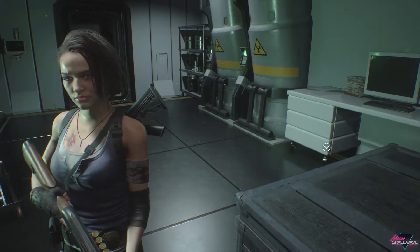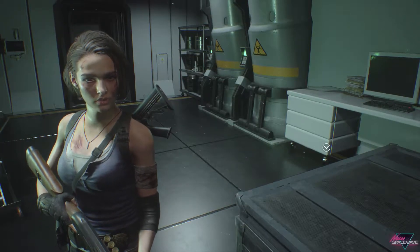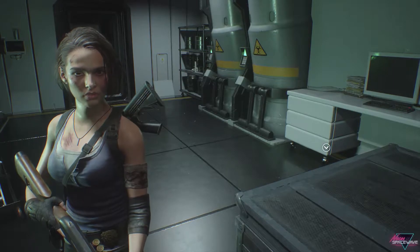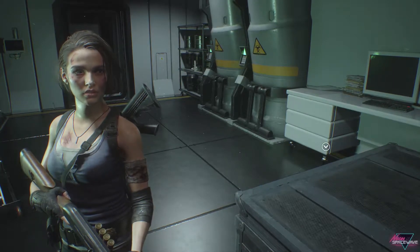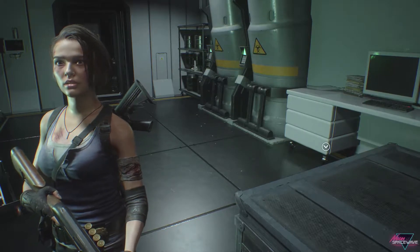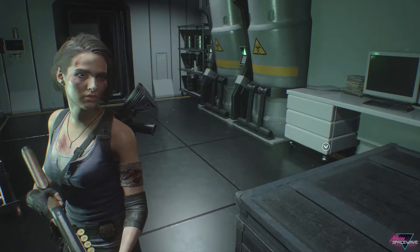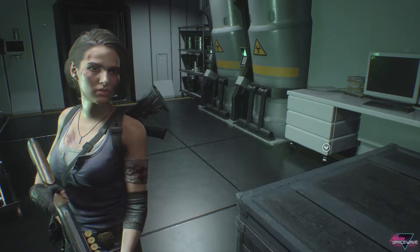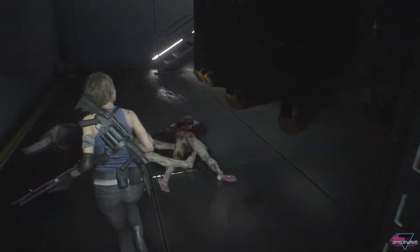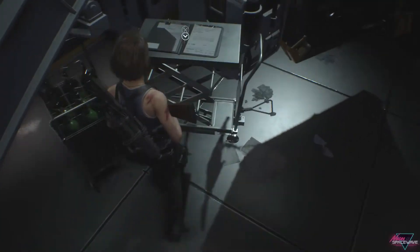Alright guys, welcome back to another part of Resident Evil 3. Last part we found out where the vaccine components are and we just got to make our way over there. One of them, I think there's a puzzle we got to do in order to fill up the vaccine jar thing. But yeah, that's where we're off to next, that's where we left off. Let's get it going — here we go.